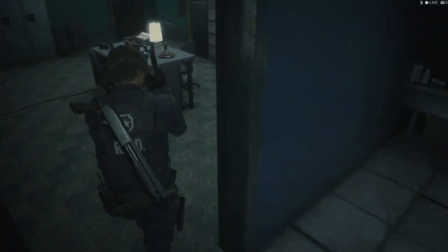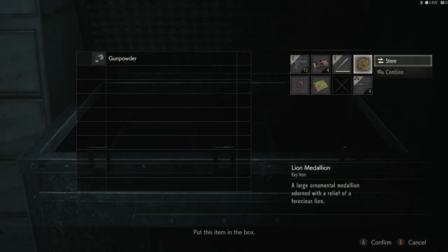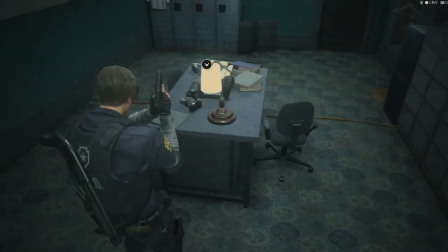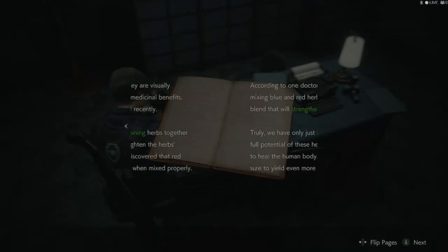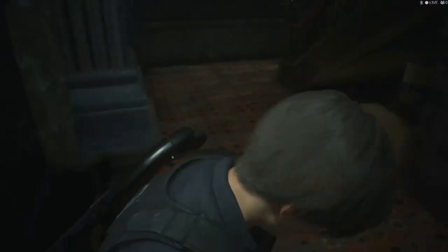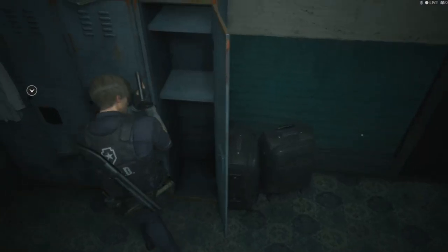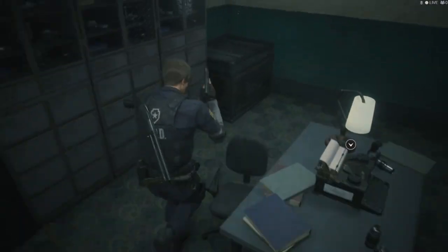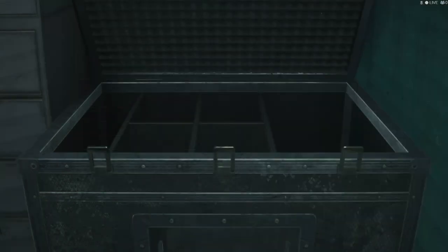I'll just store this then. Let's store this. Gunpowder. And the medallion — I accidentally didn't put the medallion in but that's okay, I don't need to do that yet. Can't save — medical thing of herbs. Ammo, I'll take that. Combine. Gunpowder — store that. Store. There we go.